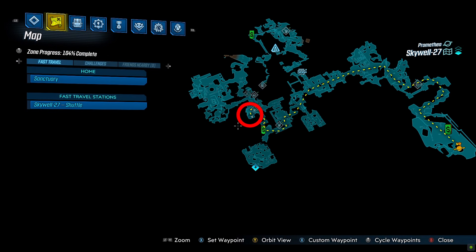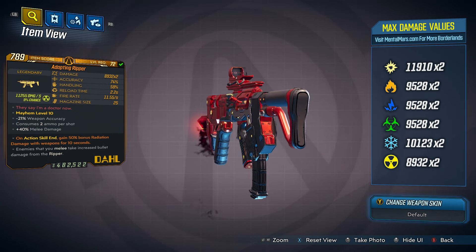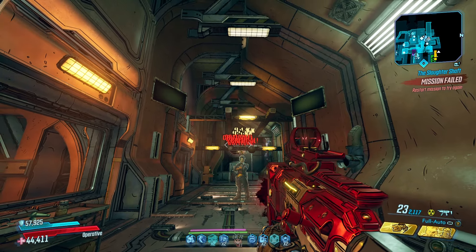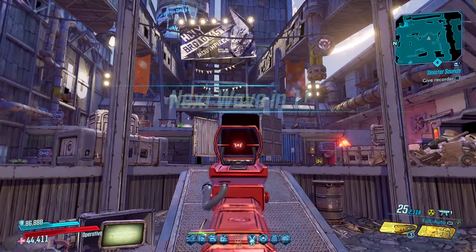The Ripper. This is a Dahl SMG that always comes with a blade attachment. Enemies that are stabbed by the Ripper are weakened for the next 5 seconds and will take 200% bullet damage from the weapon itself.